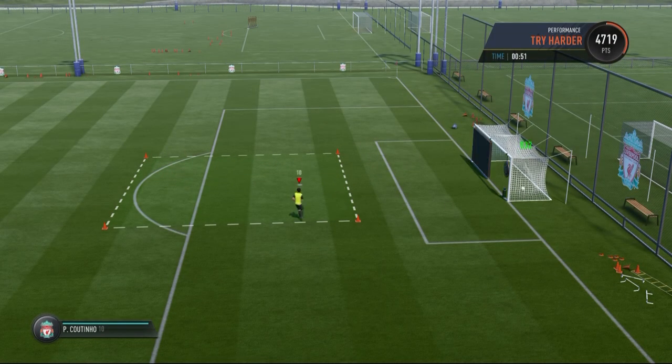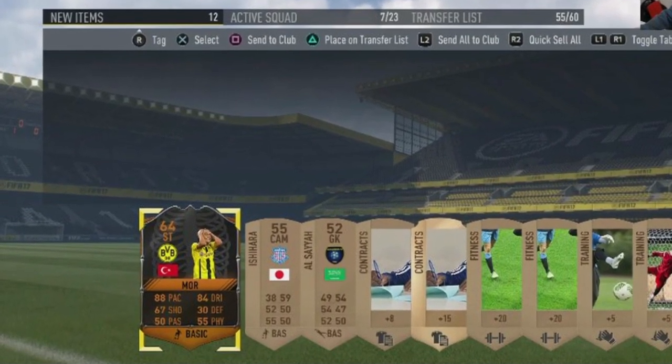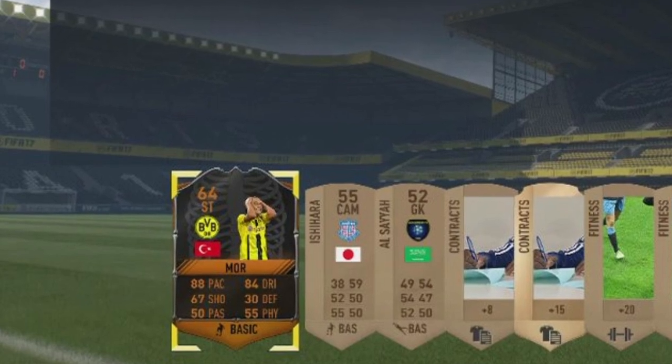Recently we have brought on a couple of bangers. Earlier today we packed Emmer More in a bronze pack, which took me over 800,000 coins to do. That was crazy.